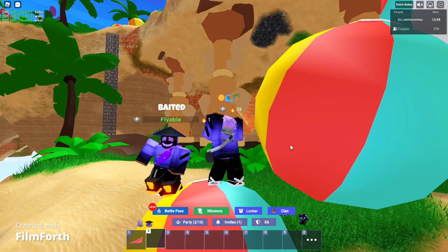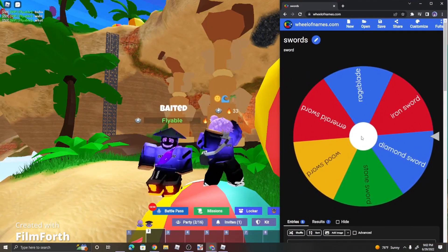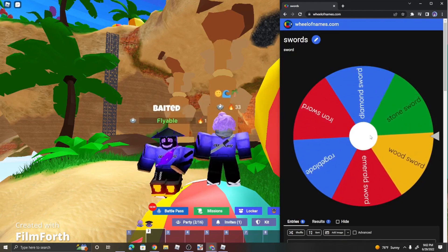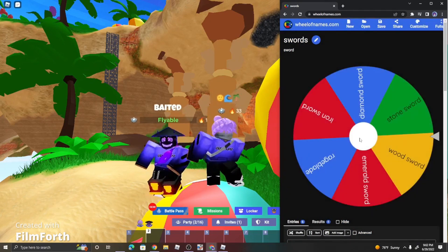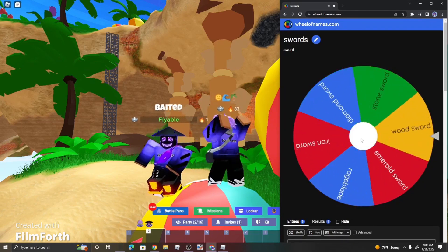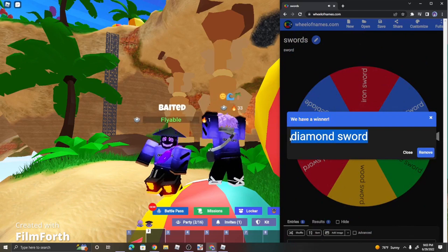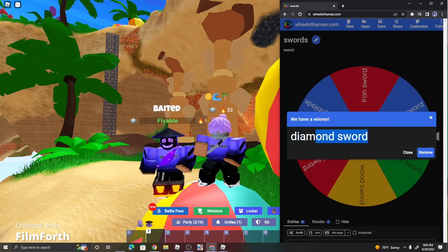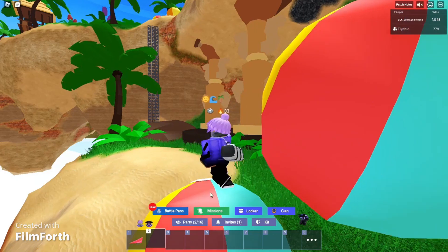I was about to start the match and Zeely reminded me we do need to spin the wheel. Sorry for this long intro — we will time lapse this wheel, spinning in three, two, one. Zeely was so close — he was about to get the iron sword but he ended up with the wood sword, so Zeely is not going to be able to pick up any sword. If I were him I would probably grab the blocks and rush in and hope to stay alive. Let's hope I don't get the same thing. I have a diamond sword, which means I'm probably going to be going mid and getting most of the loot, which is going to be very nice. Let's get straight into our match.